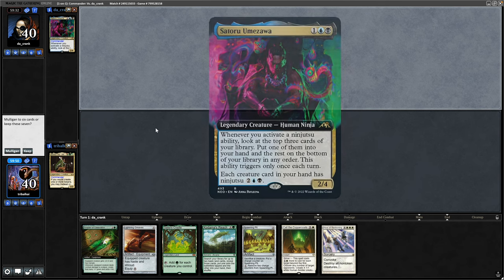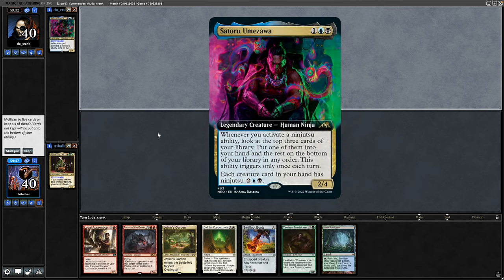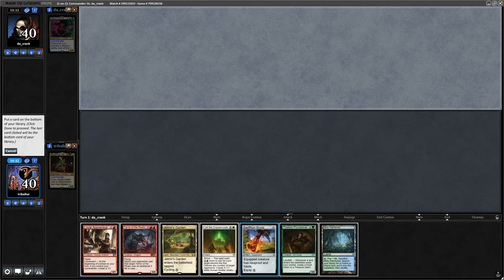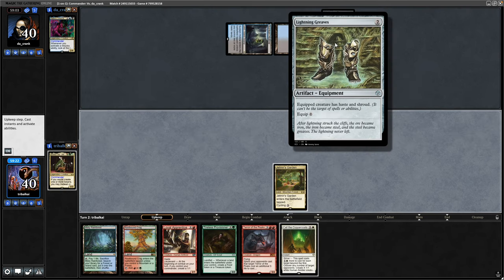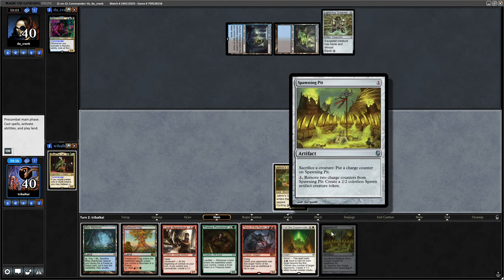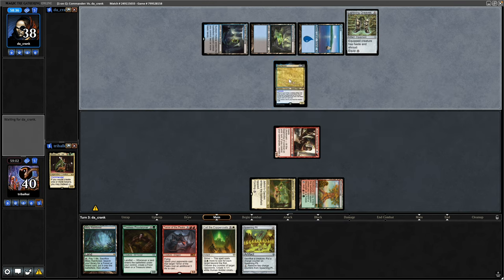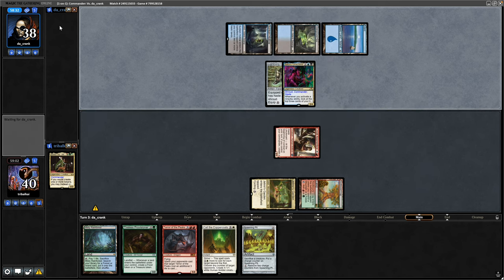Up against Satoru Umizawa this time, and that opening hand is effectively a one-lander - we're certainly not keeping that. The next hand looks better. I think I just get rid of Swiftfoot Boots; I like everything else. First spell of the game is Lightning Greaves for our opponent. We draw into Spawning Pits, so I think we go with the Loyal Apprentice - it worked out well last time. And we see Satoru Umizawa hit the board, so it now has shroud and haste.